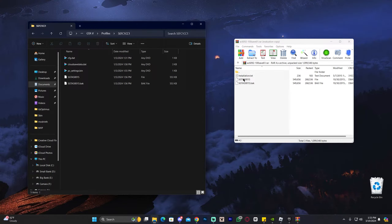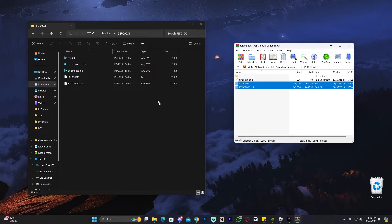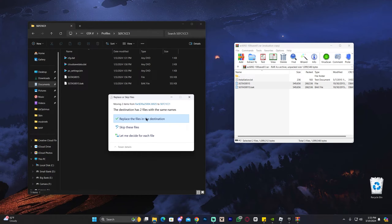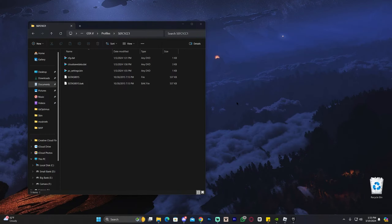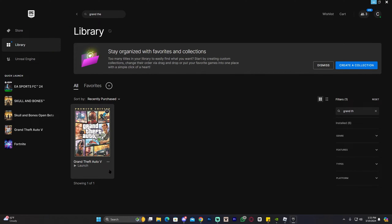All you have to do now is select the two files from within the zip file we downloaded and drag and drop them into this folder inside your Documents. You might be asked to replace the files in the destination — go ahead and do so. Make sure your game is closed first. This will work for Epic Games, Steam, and Rockstar Launcher — any of those.